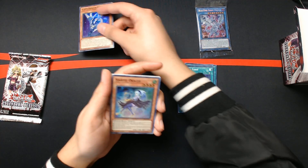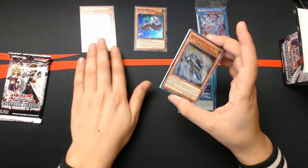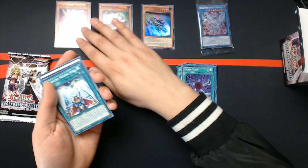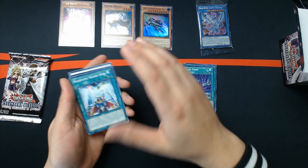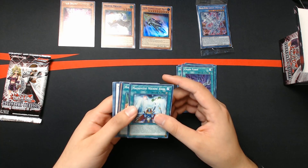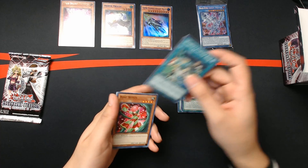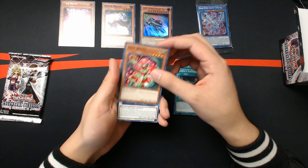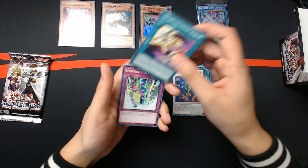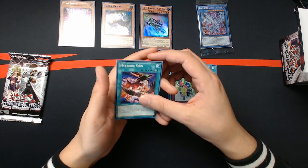We got Harpy Oracle — purple text — and Super Express Bullet Train — purple. Very cool. Magnificent Machine Angel, that Machine Angel Ritual card, Harpy's Feather Rest, Rose Witch, Splendid Rose, Incarnated Machine Angel, Hysteric Party, and Hysteric Sign.